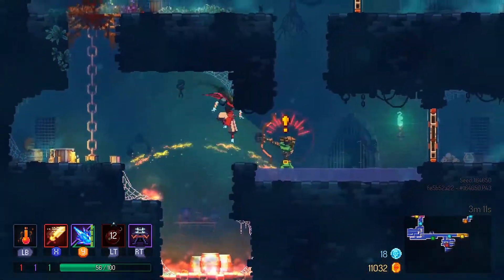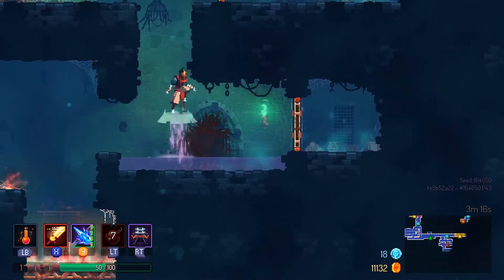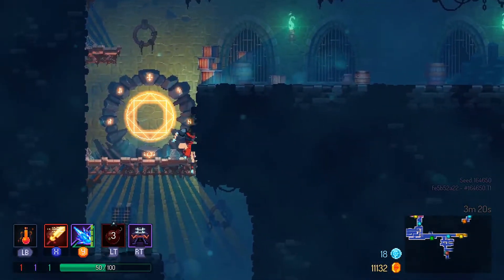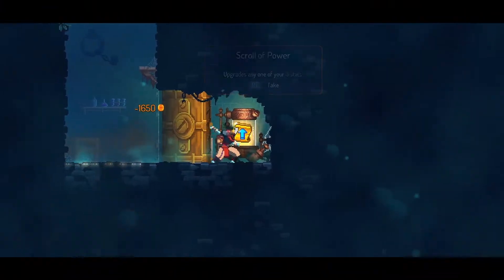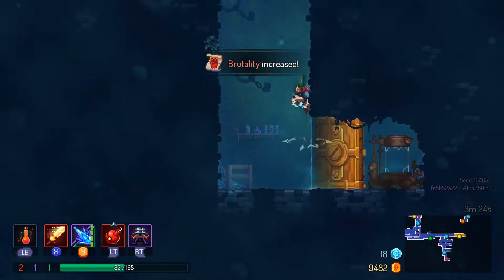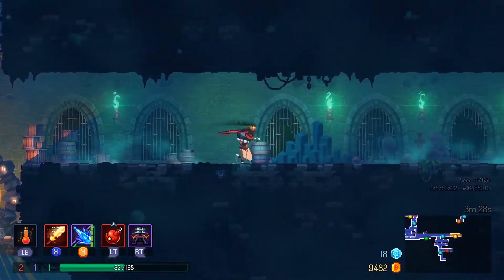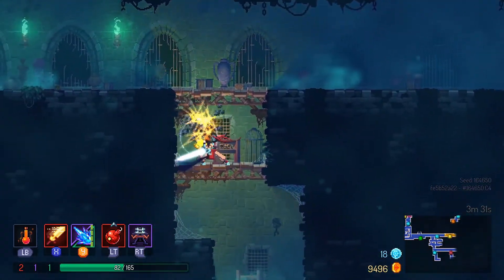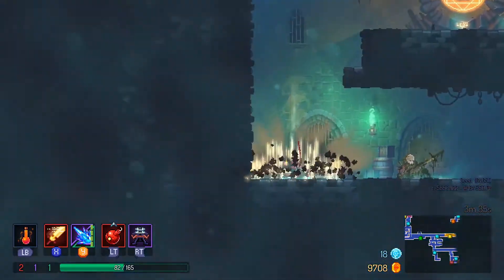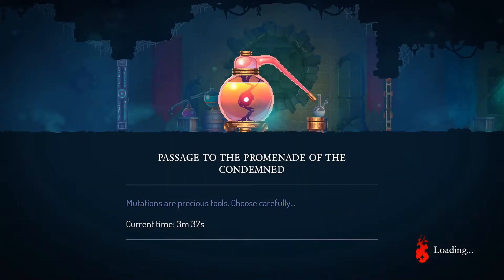I use it almost every time against the Concierge. I'll take this scroll gladly, and some more gold, sure, why not. Promenade of the Condemned — here we go, on to the next level.